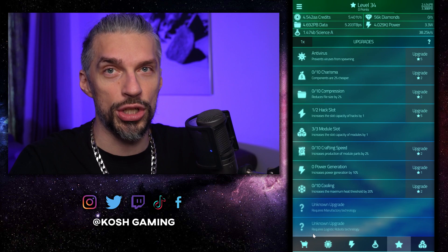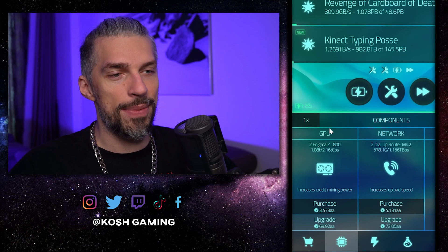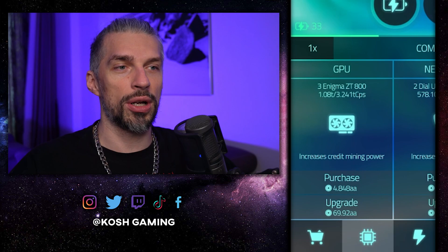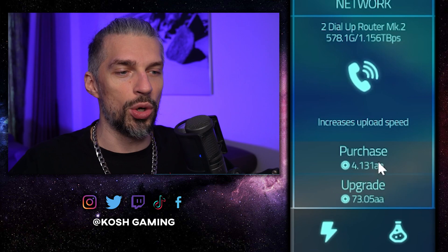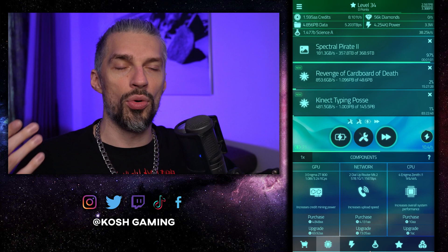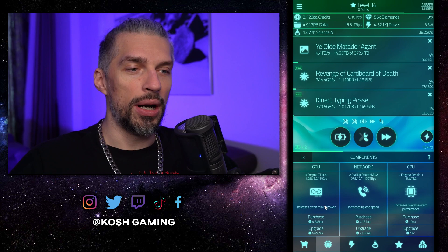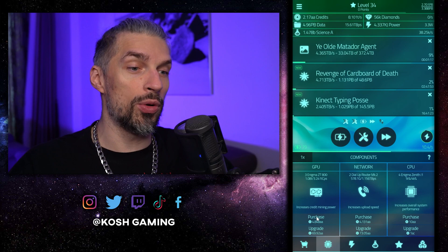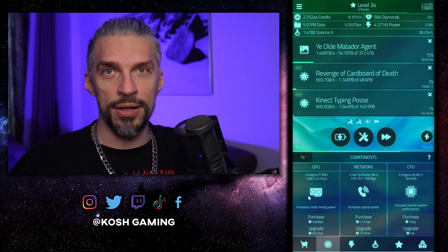Now let's talk about the components. It's divided into early and late game. Early game, you want to focus on your GPU as much as possible because it increases your credits income, and your build should focus on credit income early on. When things slow down, you can switch to a network build to get more data transfer, which allows you to get higher levels and more signs on reset. For the CPU, get as many as you can because it boosts both. Purchase gives you more of the current tier components; upgrade gets them to the next tier. About 10 current-tier components equal one higher-tier component, so upgrade somewhere around five to eight components — earlier is better.